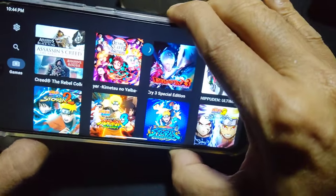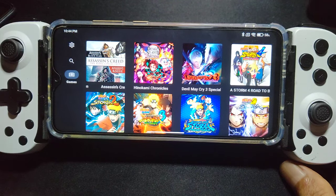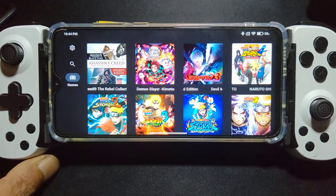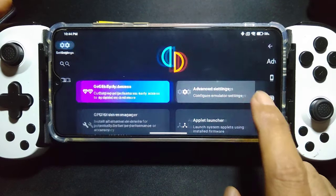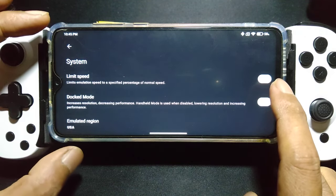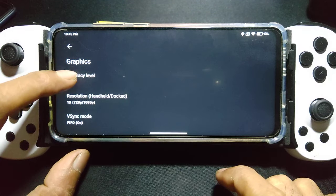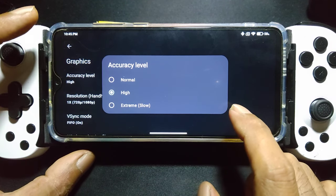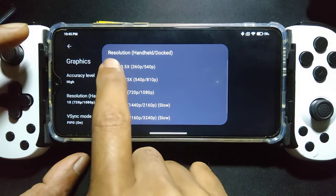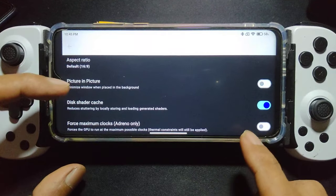Using a Bluetooth controller — connected. There's the game setting. Let's try to use the speed limit. Maybe we can increase the FPS for this game. You must use high on the accuracy level for the graphic. Let's try the lowest, 0.8. The rest are default.